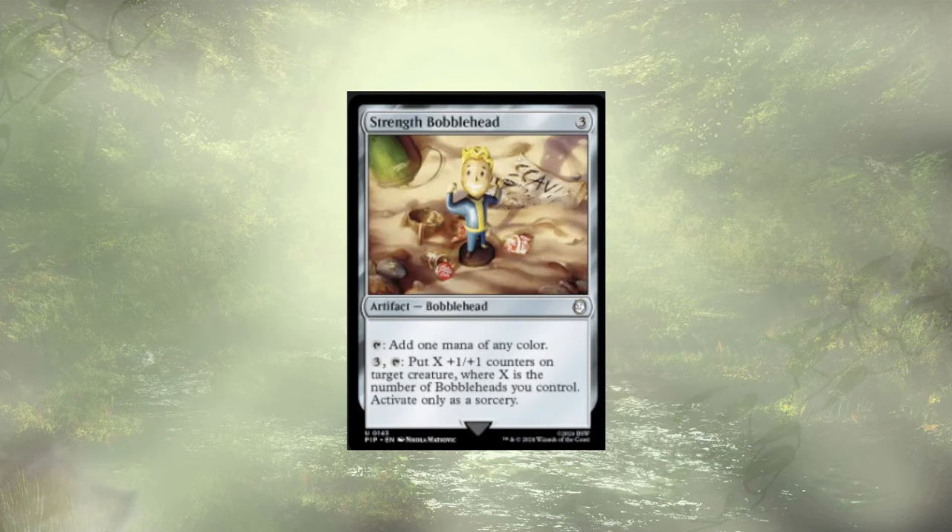Strength Bobblehead follows it up — it's a mana rock for three, which we know we don't like. We could also pay three to put out some counters where X is the number of bobbleheads we control, but we can only activate that at sorcery speed. We only have maybe two bobbleheads in this deck total from the start, and now we're down to one. Either way, Strength Bobblehead is out.